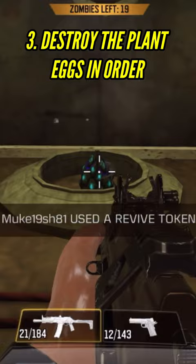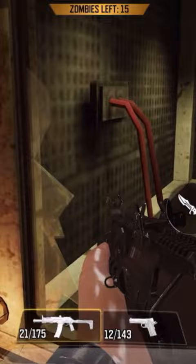Destroy the plant eggs in order, then activate a machine in the lab.